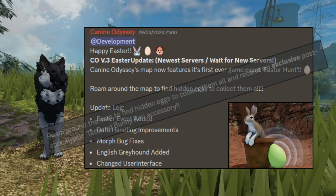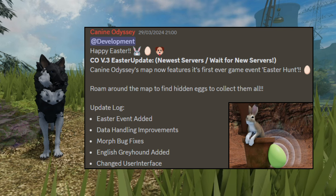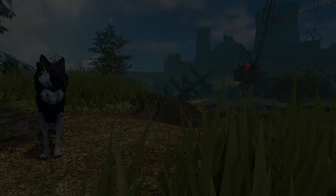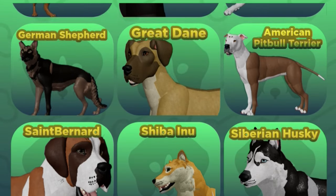If you need help with this, I did find one video guide about the locations, so I will link their video in the description if you want to use it. So let's look at all the current dog breeds in Canine Odyssey.